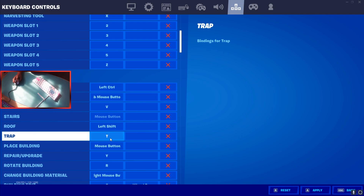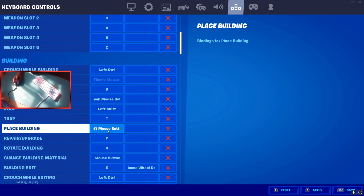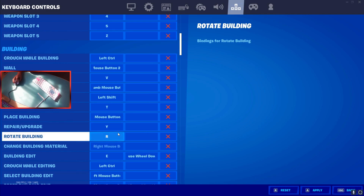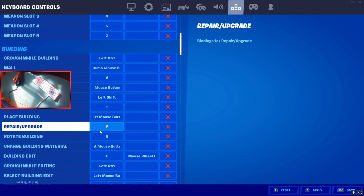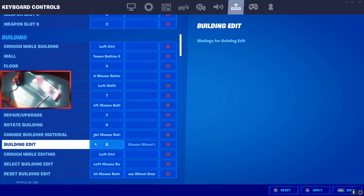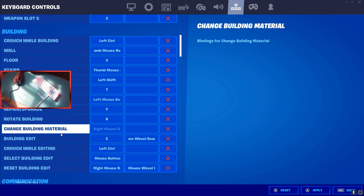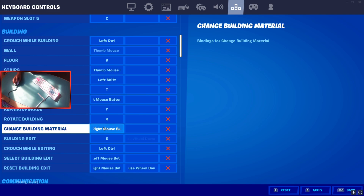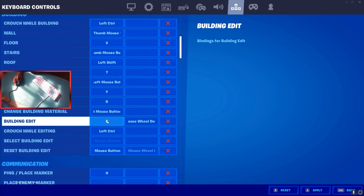For trap I have T, but I could make it Q. Place building, normal repair, and upgrade — honestly not many people use those, so I just have it on Y; it's easy to hit. Rotate building I have on R — some people use G, which is nice so that if one of your build binds is close to R you won't accidentally keep re-rotating your build.